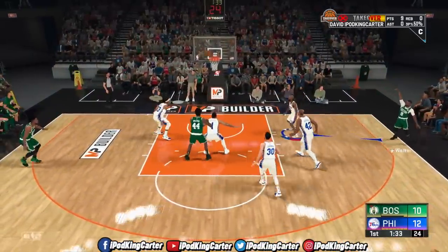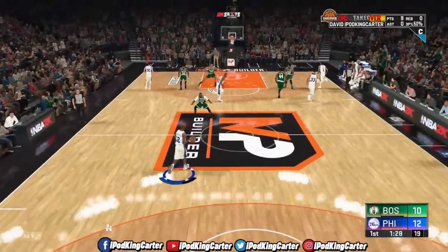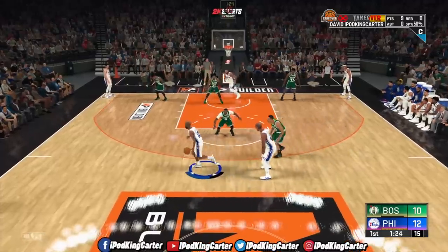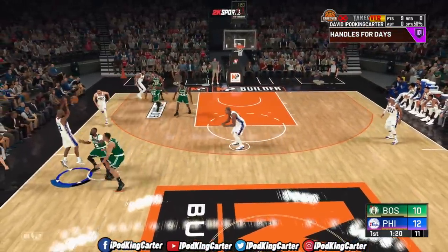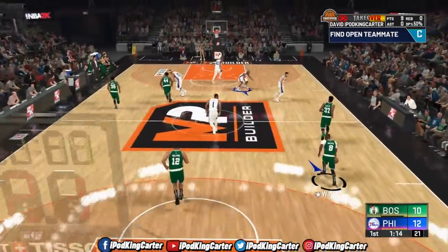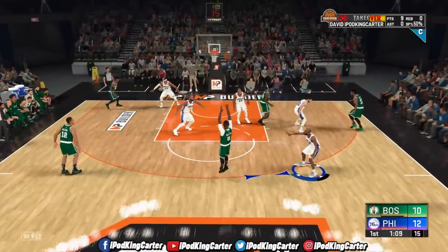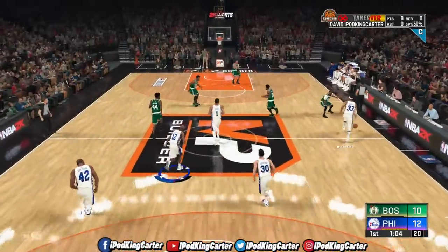Here's Smart — Harris comes to help, pass to Walker, the three ball — no good for Boston. Here are the 76ers now. My player outside, Horford up top. The rebound by Williams. There's Kemba Walker with the three — the shot no good. The 76ers with the lead.